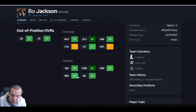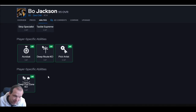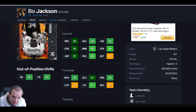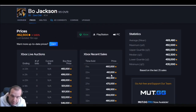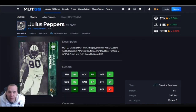Bo Jackson — 95 speed at six foot one, hits both thresholds for man and zone. Block shed is good enough, hit power is great, and he throws hit sticks. He gets deep out zone for one and pick artist for zero, so he has really good ability points. He's fast, all the pros use him, he reacts well and plays well. He's not the cheapest but he's worth the coins. You will notice him — he makes plays. He's number three on the list.